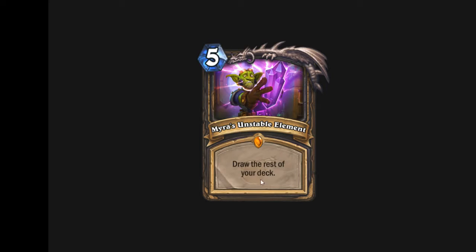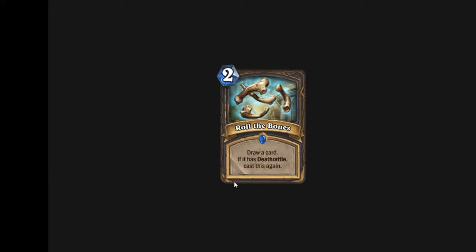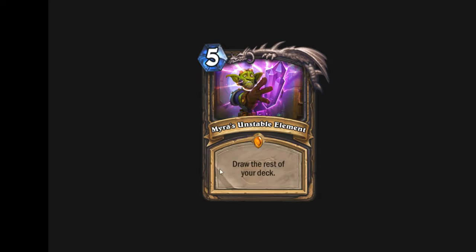The only other card I can think of that does something similar is Roll the Bones — draw a card, if it's a deathrattle cast this again. If you have your whole deck full of deathrattles, it will stop drawing cards if your hand is full, saving you from fatigue. Whereas this card, I don't really see the point in. By the time it could be useful it'll be the end of the game, you'd draw the full cards for 5 mana, but then you start taking fatigue damage. It's a dead card for most of the game.